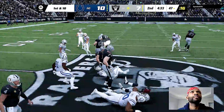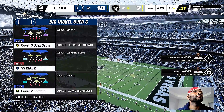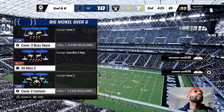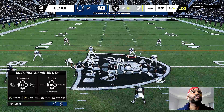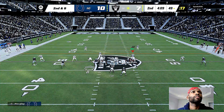Here's Jacobs on first and ten, and he can only manage to get a couple. Second and eight coming up. Any lane that might have been open there was closed pretty quickly — the defensive front won that battle at the point of attack at the line of scrimmage. They used great leverage, held their spot, and stacked him up.